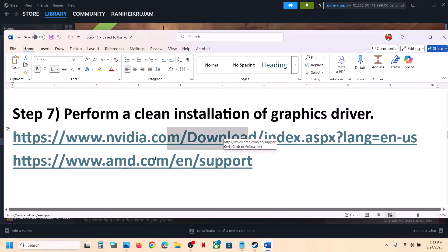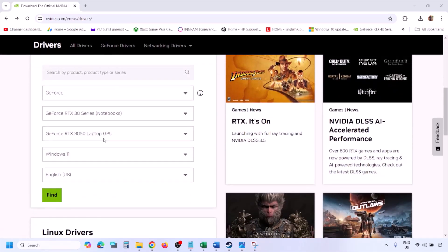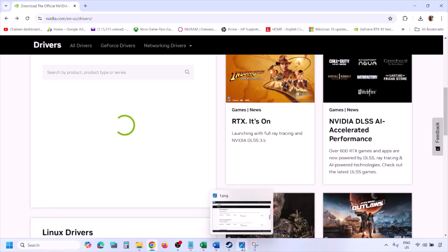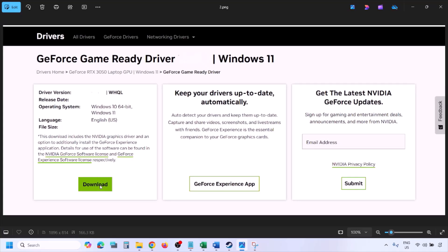On the NVIDIA website, select your graphics card from the list and select the correct operating system — Windows 11 or Windows 10. Click Find. You will see the latest GeForce Game Ready Driver. Click View, then Download, and let the download complete. Once done, run the exe file.